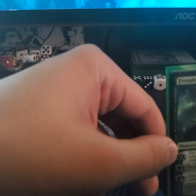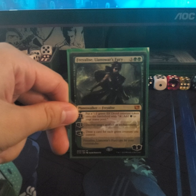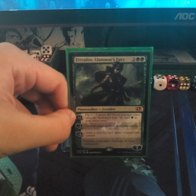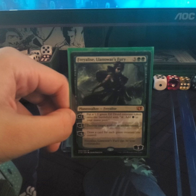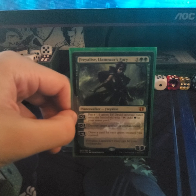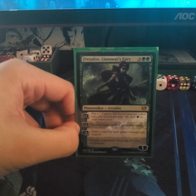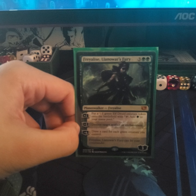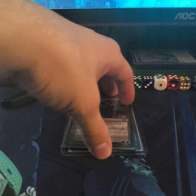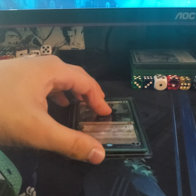Unfortunately I don't have anything to protect planeswalkers yet. The second planeswalker — I'm probably saying the name wrong, my apologies — also generates tokens. Plus two puts a 1/1 green Elf Druid creature token on the battlefield, which you can tap to generate one forest mana. Minus two destroys target artifact or enchantment. Minus six lets you draw a card for each green creature you control, which is great since you'll have so many elves on the field.